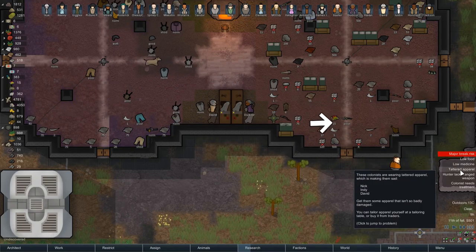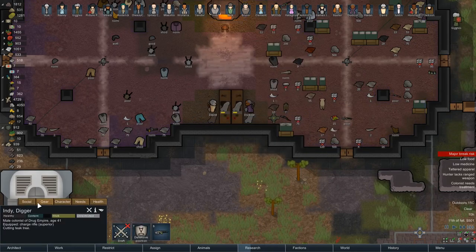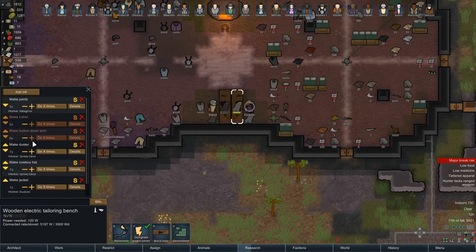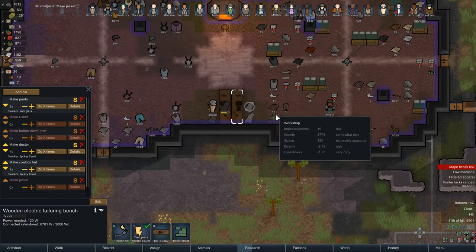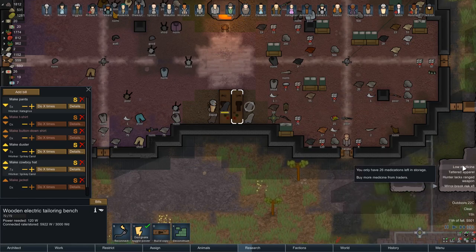Other than that they're the same and they're churning out every type of clothing except parkas. Nick, Indy, David — let's see. Indy, I've got gear you're wearing that's tattered — it's these cloth pants. We're making cloth pants at the moment, so hopefully if we make some decent ones that'll solve that problem. If we can stop them wearing tattered apparel, that'll make them happier. We're very low on medicine.